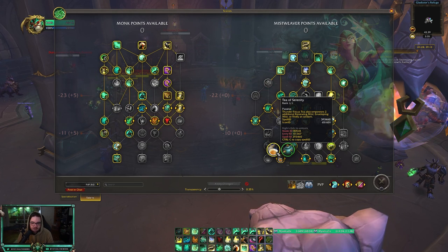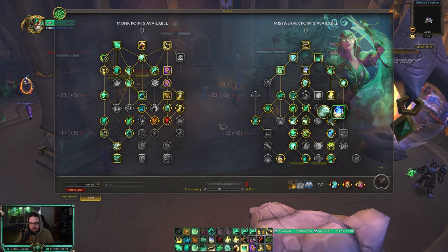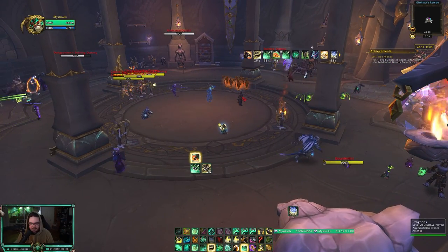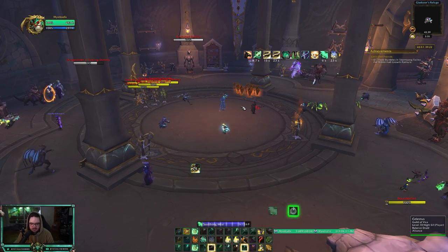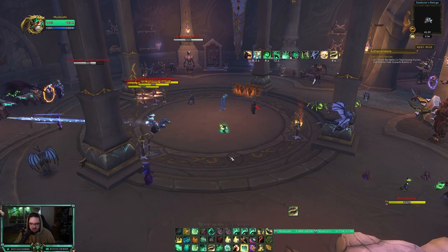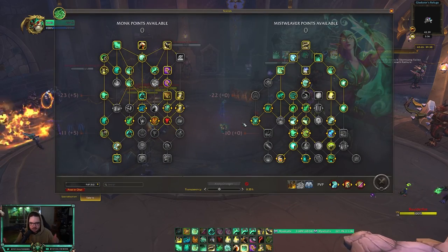There are two talents that pair with Thunder Focus Tea. The first is Tea of Serenity, which makes it so when you use Thunder Focus Tea it empowers two additional spells — either Renewing Mist, Enveloping Mist, or Vivify. Then Focus Thunder gives you two charges of Thunder Focus Tea. So if I use Thunder Focus Tea I get two empowered spells — say Enveloping Mist and Vivify — and I can use two free Vivifies then follow with Enveloping Mist for very low mana cost. Very very powerful.